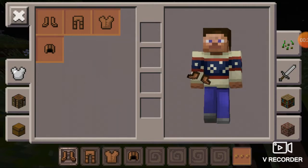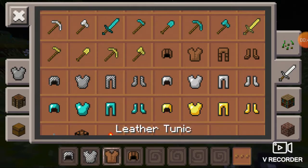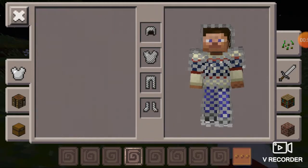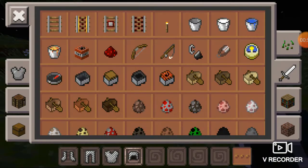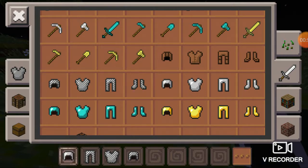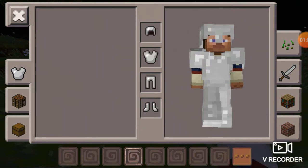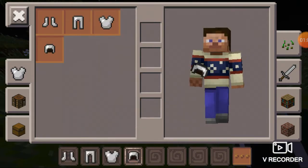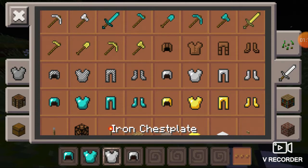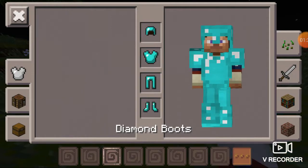Next, I'll show you this chain helmet, this chain armor, and this is an iron helmet — iron armor. Here it is. And then the diamond armor — here is where this goes.